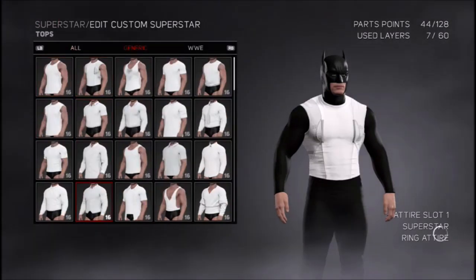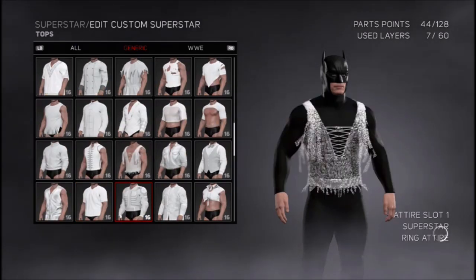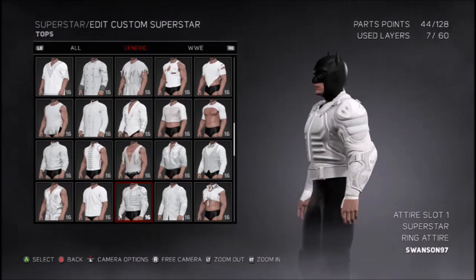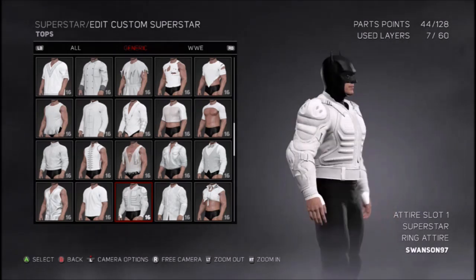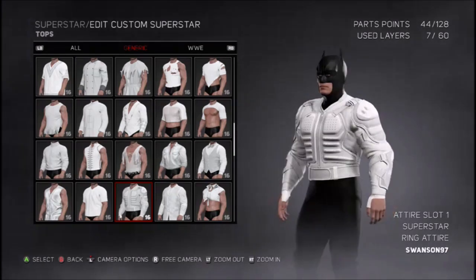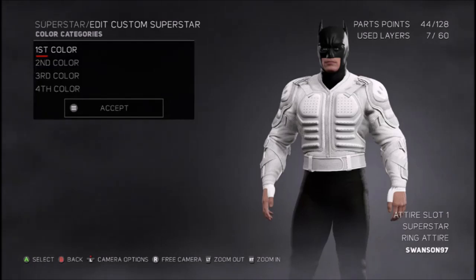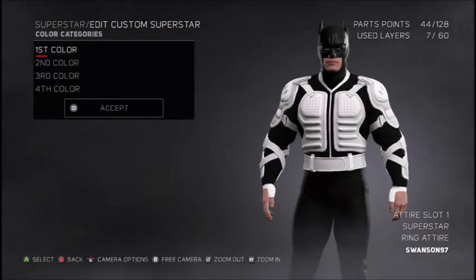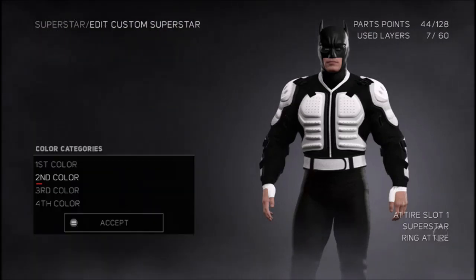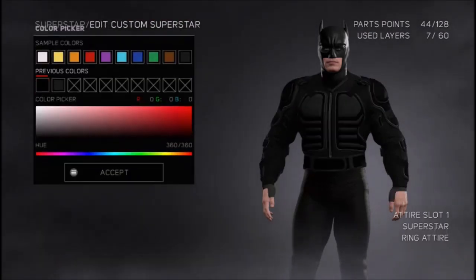Next you want to go on tops, go to generic, and scroll down until you see this big combat jacket with crazy shoulder plates and a chest plate. Go ahead and put that on. With limited resources in this game, you just want to put everything black.